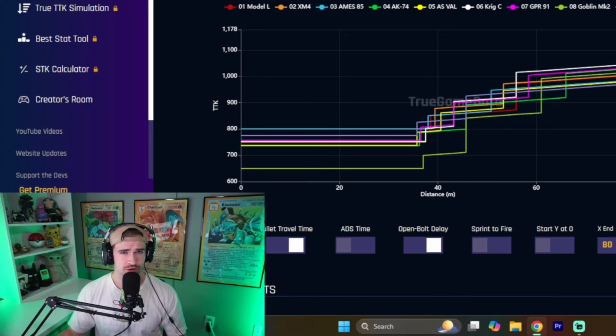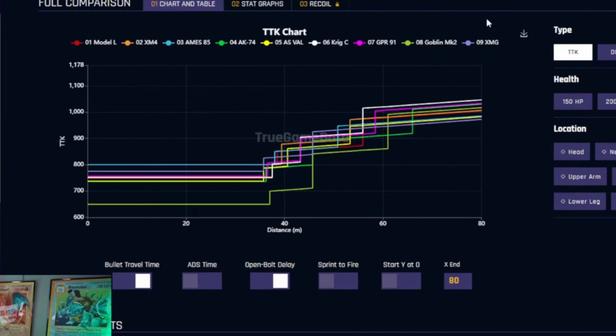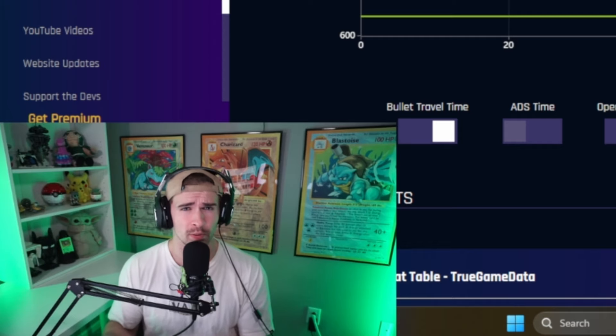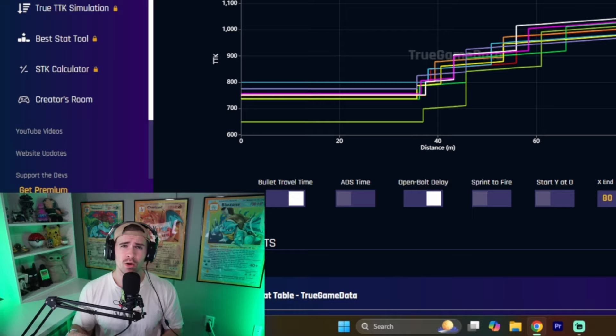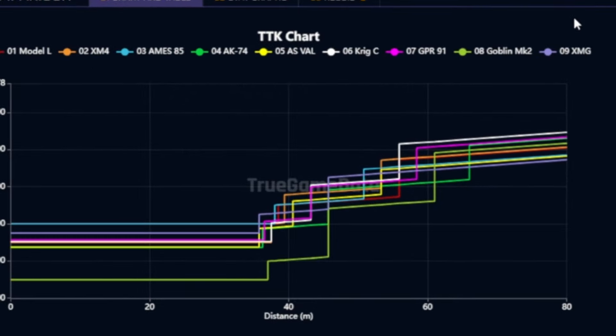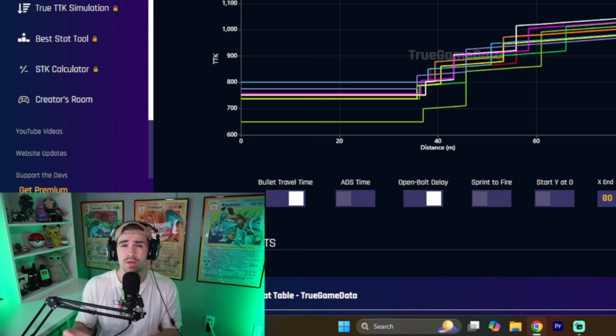There are a couple big things to point out on this chart. The Goblin hangs out pretty low compared to the big cluster of all the other long-range options. But the Goblin is a gun we're not going to talk a lot about because it's a semi-automatic rifle, so for most casual players it's not going to be appealing, and I haven't even seen most pro players use it. In the big cluster of the other ARs, they're pretty close-knit together — there's not going to be one that really outbeams another significantly.